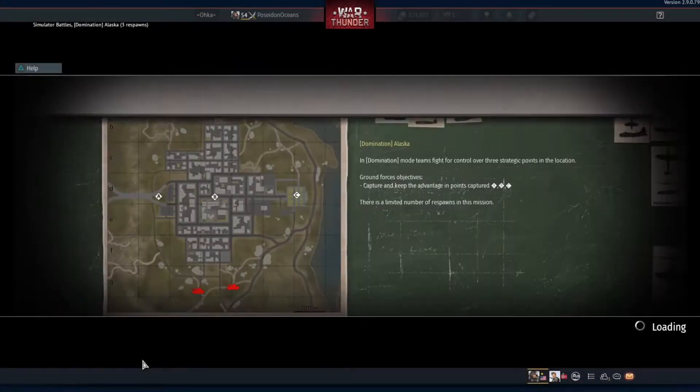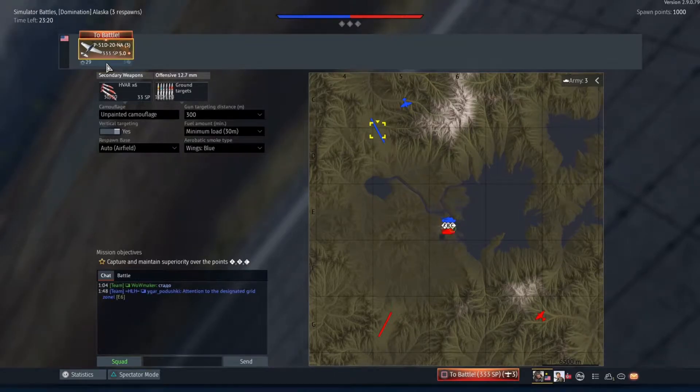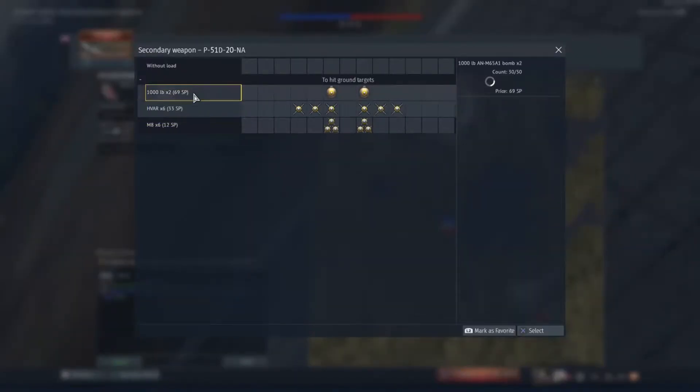Good morning Vietnam and welcome to Poseidon Oceans. In today's video I was flying the P-51 D-20-NA, that's the American premium Mustang. I was flying this on ground simulator and I also had a silver line booster of 150%. I thought let's try to use this and see what happens — and I had a good game. The results were quite nice, so I'll just let you see the highlights of the gameplay.